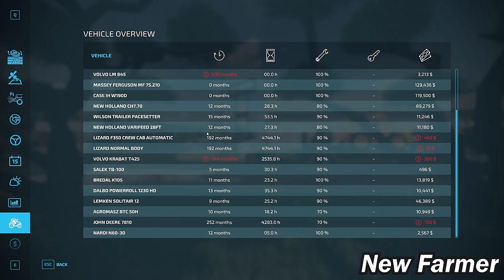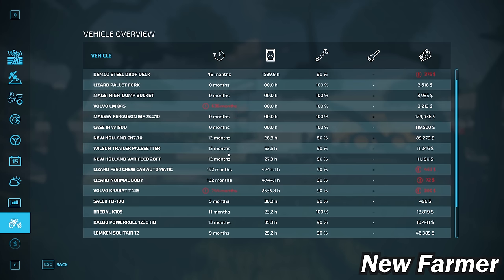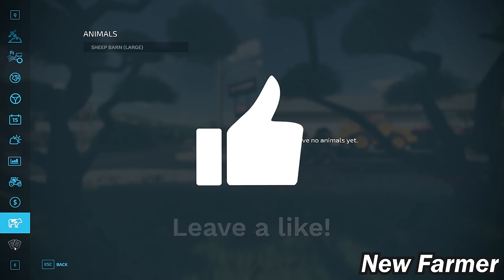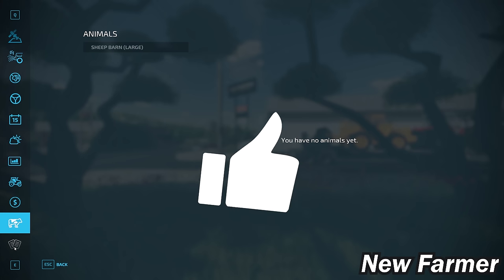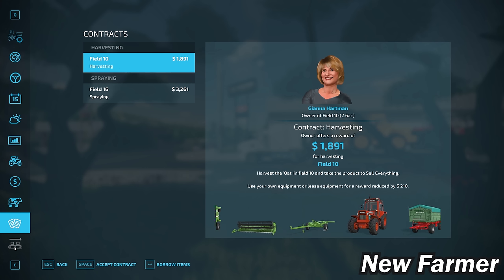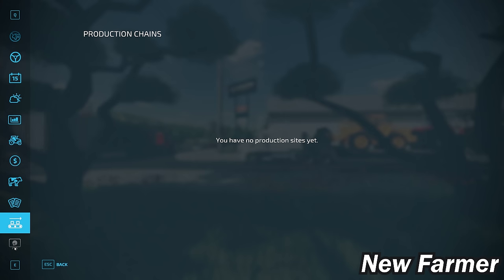As for starting vehicles, we do start out with a decent listing of starting equipment given that this is both a mining and farming map, and all of it is owned — none is leased. We have the sheep barn to the north, and if you don't own that farm at the start you won't have access to the sheep pen. We have no animals in the sheep pen at start, but contracts are available and we do not start with any productions.